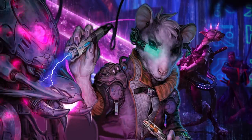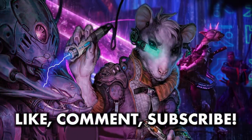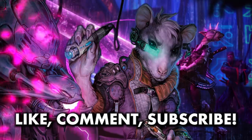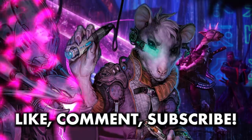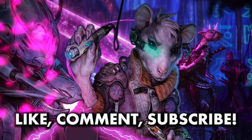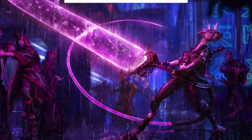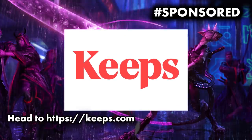So are you ready to harness the hidden power of those who hide in the shadows and deal in death? If you are, consider Nashi, Moonsage's Scion, and his Rat Ninja Reanimator deck. What legendary creature would you like to see a deck tech for next? Let me know in the comments below. Thanks again to Keeps for sponsoring this video.